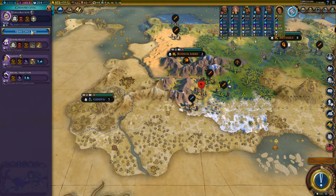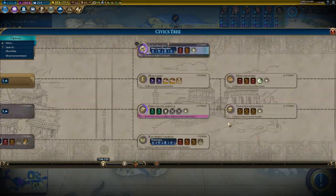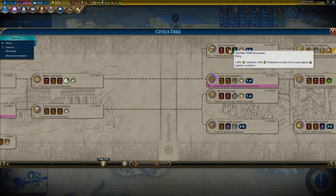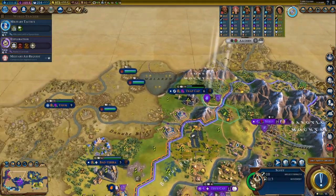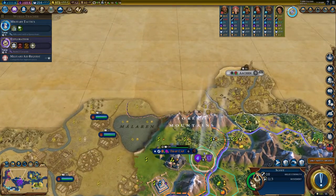I need naval tradition just for the envoy. Where else can I get one? Oh shoot — I will not get one for a while unless I go for opera, ballet, or colonialism. Get to Germany.